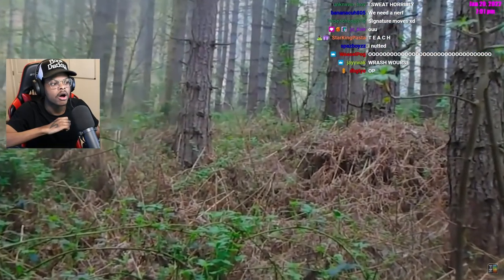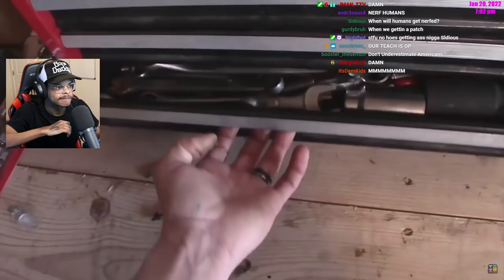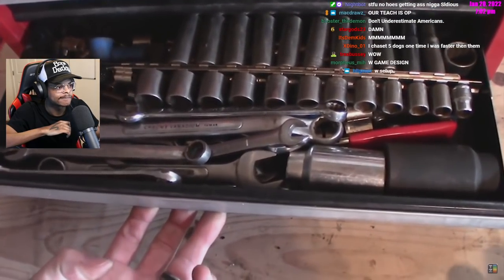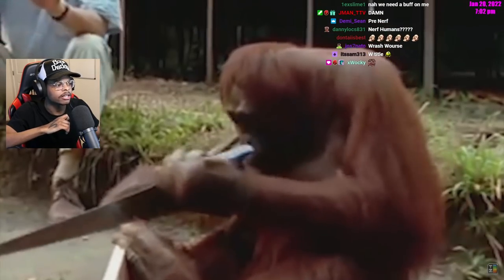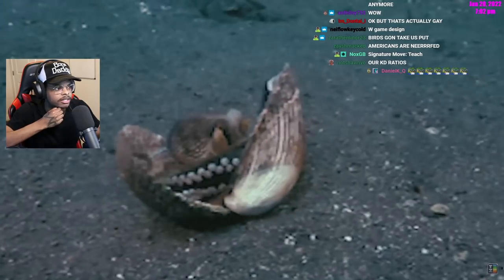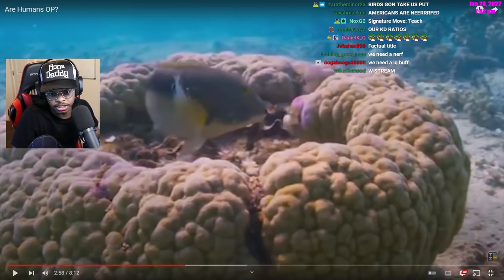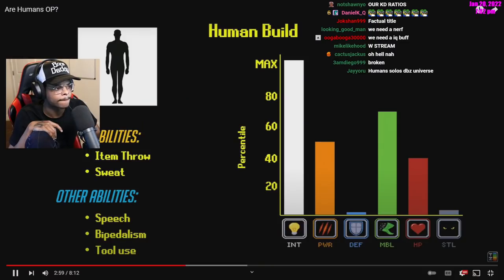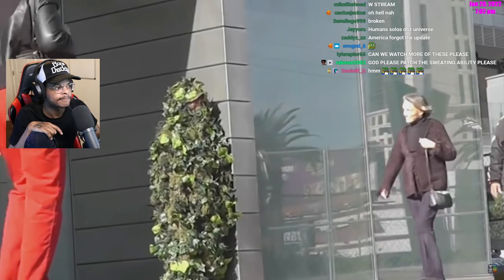Standing upright is extremely useful for dealing with stealth builds that might use tall grass to hide. Tool use might be thought of as a human-exclusive move, and it certainly is most effective for humans, but a wide array of other builds can also do it — birds, primates, cephalopods, and even fish can use tools on occasion. Sweating and throwing, though, are uniquely human.